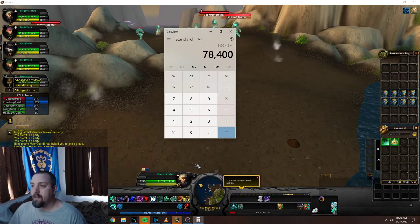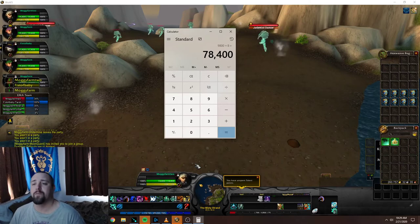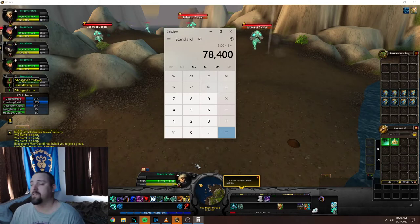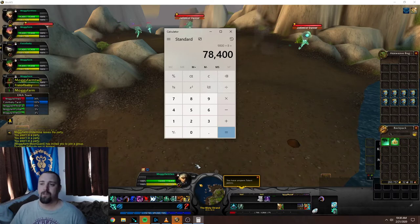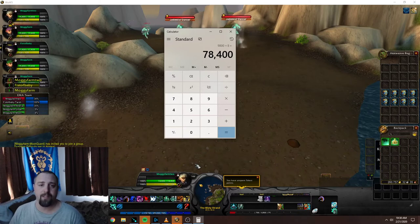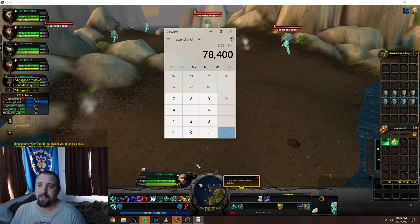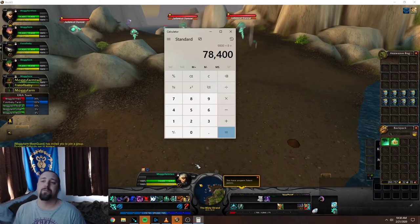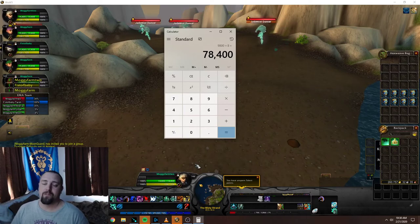So that's 78,400 gold — not a huge amount, but it's a different item you can put up on the auction house and it's not hard to do. You could do it for less than 15 minutes. That's not a bad chunk of gold, especially since you can sell it on multiple different realms and spread it out to get that little bit of extra gold.